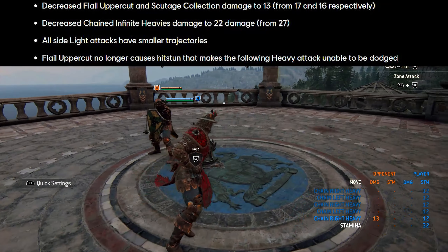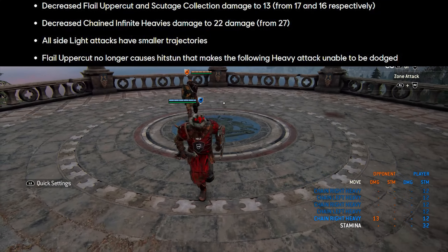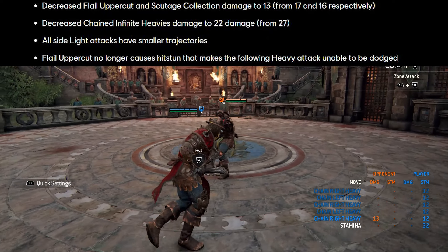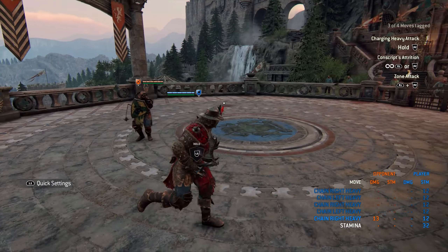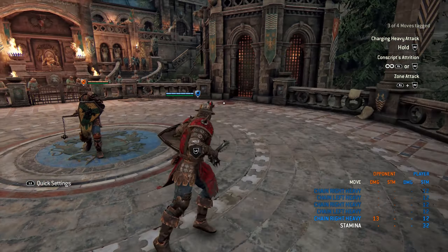Those are the main changes. Overall, his damage has been reduced quite significantly, opponents can now dodge your attacks, and your trajectory is less. That's the Conqueror nerf in a nutshell. We'll have to see how this plays out — there might be more changes or some reverted changes, who knows. But people should be pretty happy with the quick turnaround from Ubisoft, so credit to them. Let's see how this plays out in real matches.